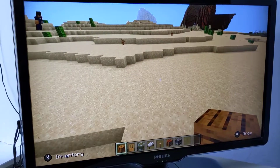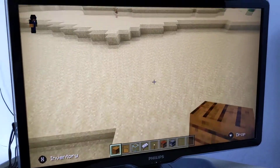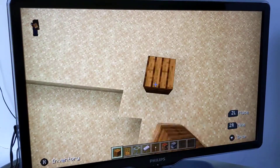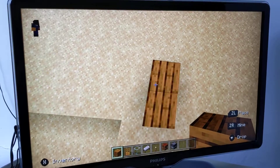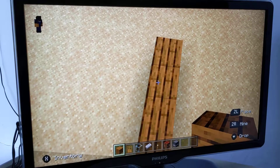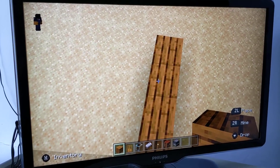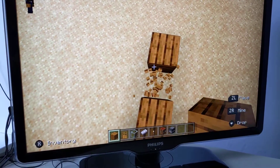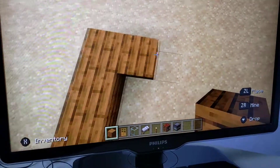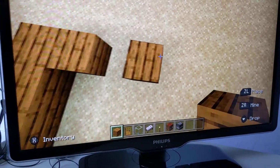How do we start building a house? So if you're on tablet, you press the block where you want to place the block. If you're on anything else like Xbox or a controller, you use ZL or ZR. You can see at the bottom left there — you've got it on the wooden blocks for building.